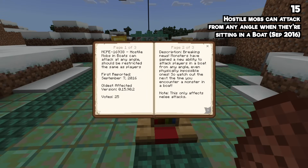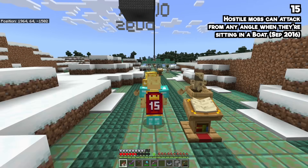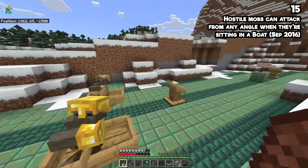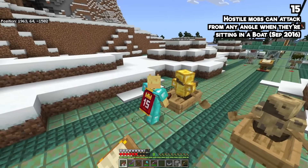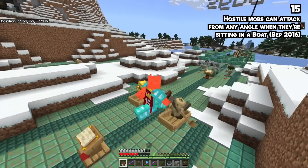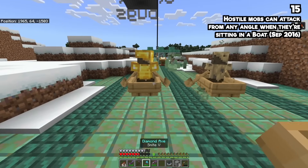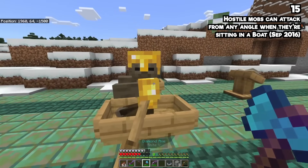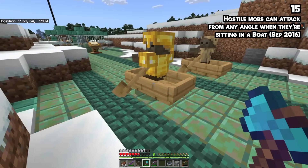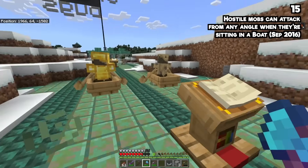Mobs can attack you from in a boat from any angle, even though they should be restricted like players. Here are two zombies facing away from me — I should be able to get behind them — but instead the zombie can attack me from behind, despite the fact that there is no way for him to attack with his arms facing that way. This makes no sense. It is a nightmare, and it's a bug that has existed since September of 2016.